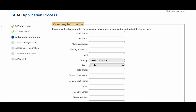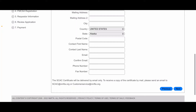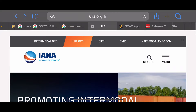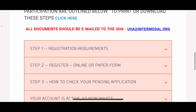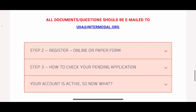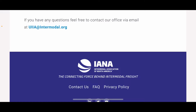The next website you'll need is UIA. Under UIA, scroll up and click 'Participate as a Motor Carrier.' This gives you all the requirements for registration — you'll need your SCAC code, your USDOT number, your MC number, your tax ID number, and insurance information. You can do it online or via paper form. You can check on your pending application, and when your account is activated they provide you with a login. Once you're in that login you'll see all the intermodal providers.